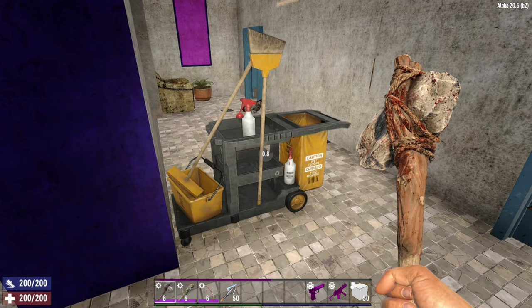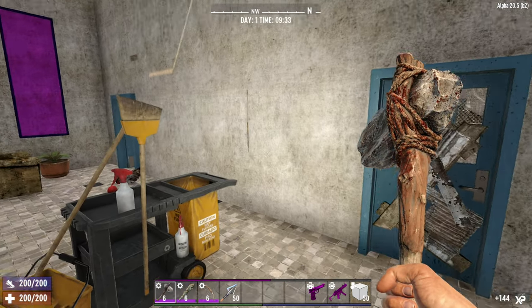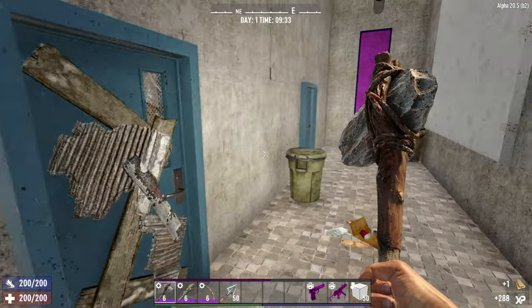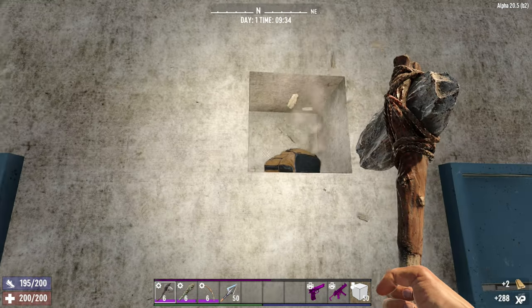What do we have? Well we have a janitor's cart - more acid chance. We have this little hidden bit here that people usually notice, with a mushroom. There is an extra one up here with a backpack.